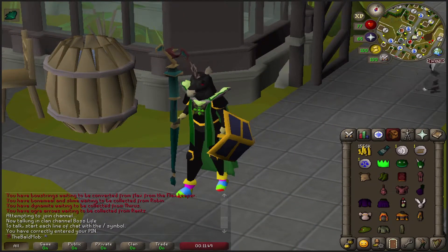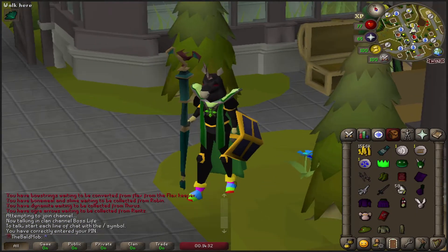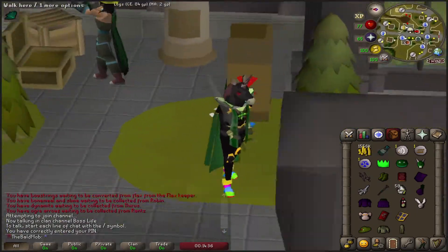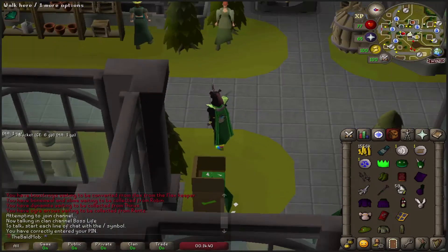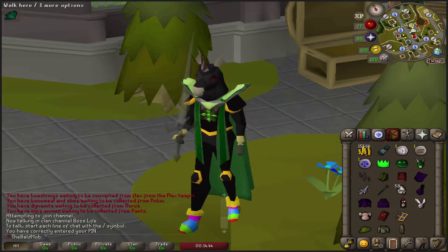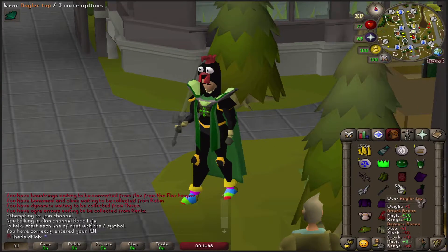Give me a couple seconds to tweak this a little bit more. I really like what we have going on here, but maybe with the shadow sword — okay, that looks pretty good, although it is two-handed so we can't really rock the shield. I need like a darker cape to go with this. What does the evil chicken head look like with that? Okay, that ruins the aesthetic. That makes it too goofy.